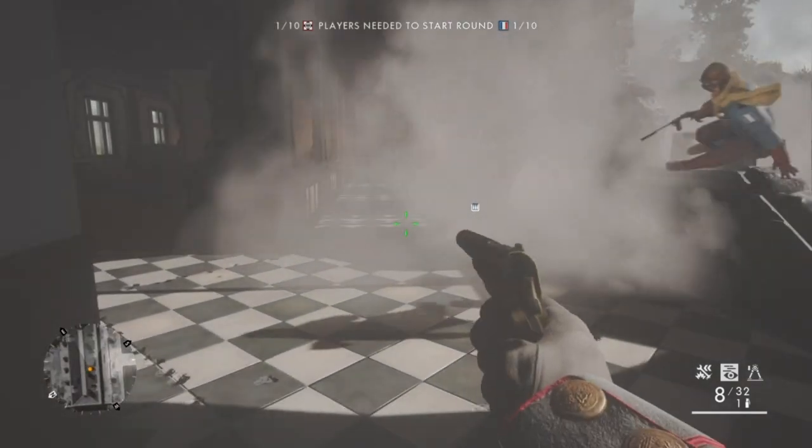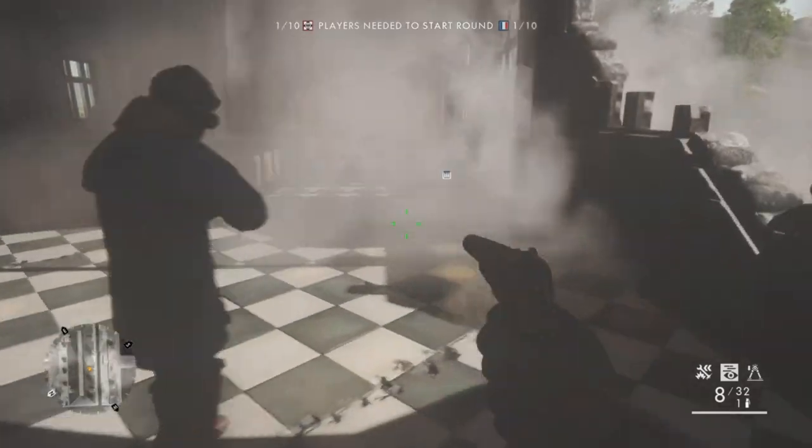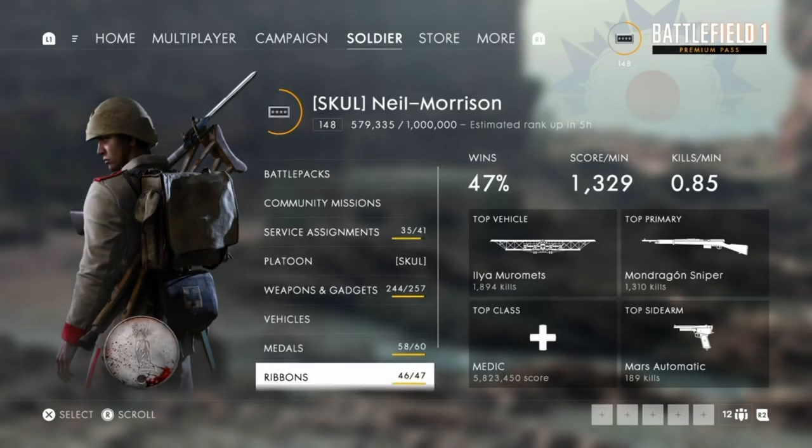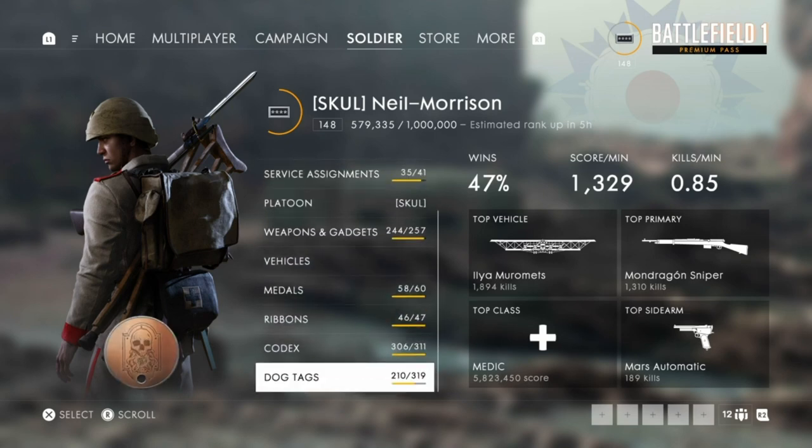You'll hear a sinister and spooky sound. Check your medals and you'll find you've unlocked a Conflict dog tag - equip that bad boy and show it off!